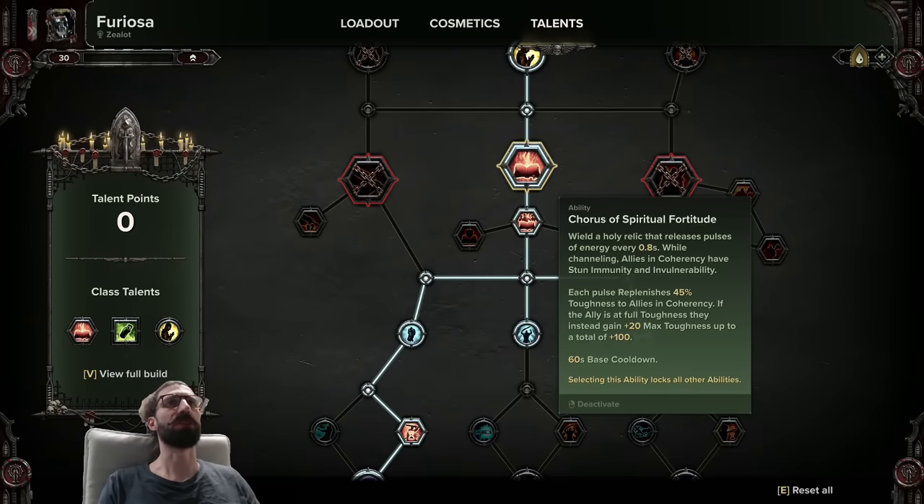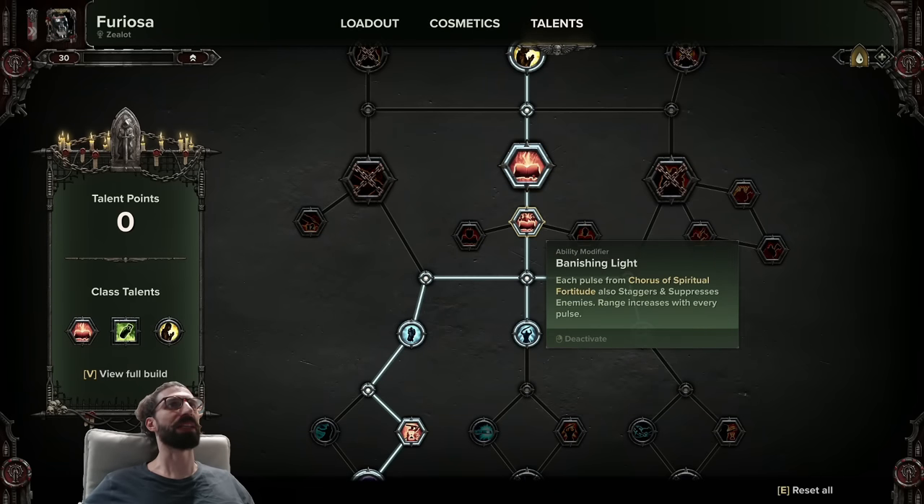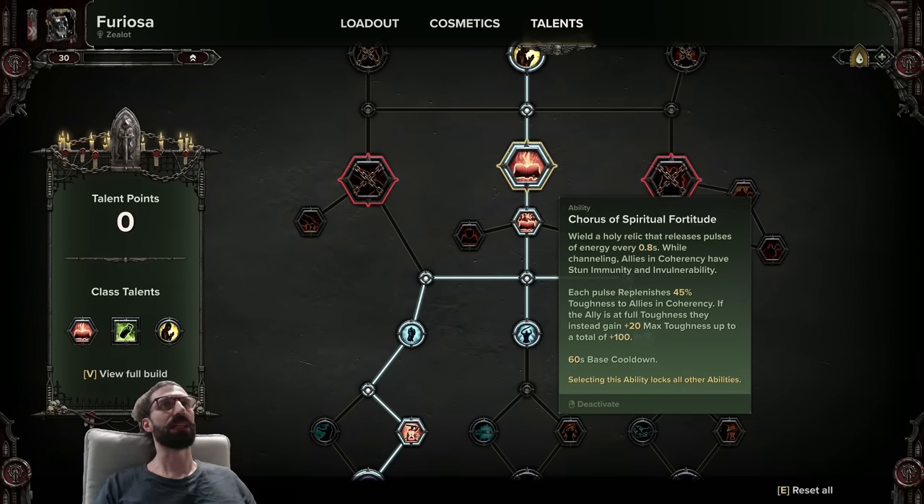Chorus of Spiritual Fortitude is an incredibly powerful ability. With Banishing Light — which I'll talk about as part of the ability since you have to path through it anyway — it will shut down any gunner that has line of sight to you, so they literally won't be able to shoot you. It will also stagger all enemies in an area around you. This tool is your go-to for dealing with sudden packs of Crushers and large amounts of enemies that pop up and start shooting the party. This should always give you enough space to not die in those situations.